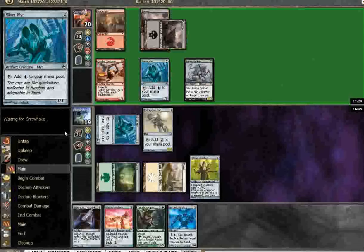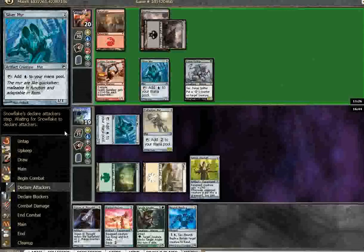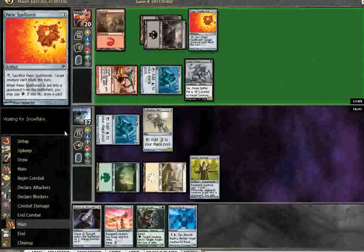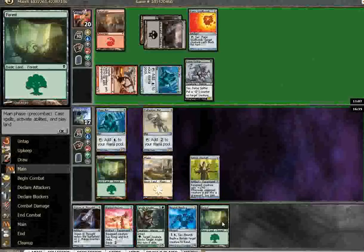He's probably just going to take out my Silver Mirror — that's what I'd do, I think. Well, I guess I'd swing first. Need to keep around my Palladium Mirror. Can play Tangle Angler and equip with the Life Staff, which pretty much stops his action.